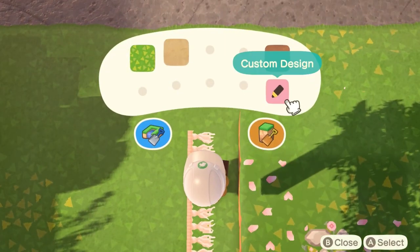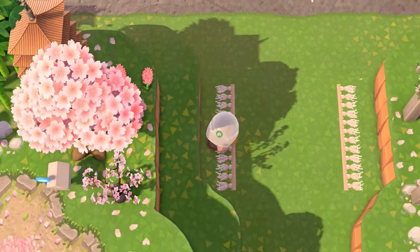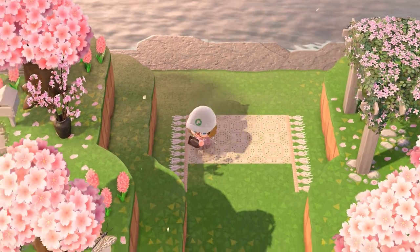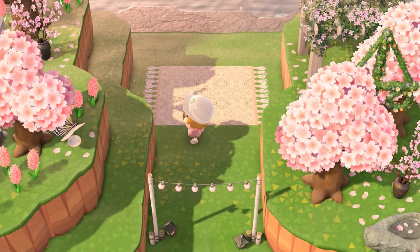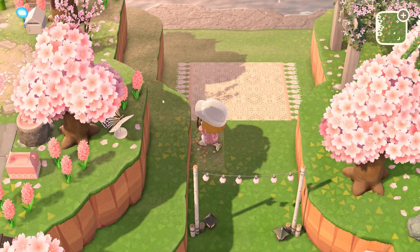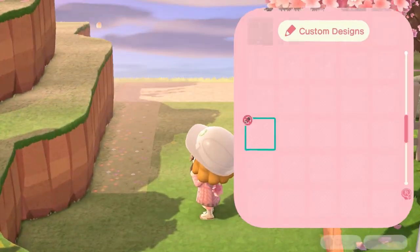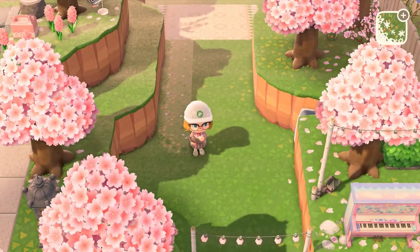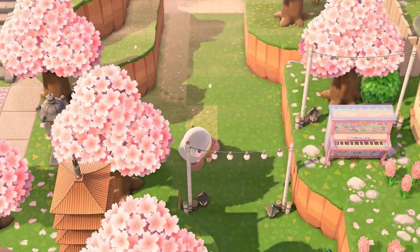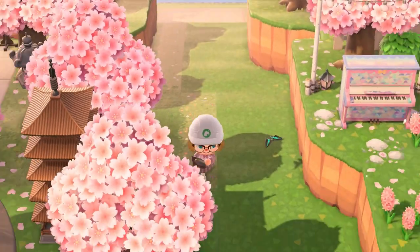I put this big picnic blanket in the back and I really love this custom code — it is so boho and realistic to me. It looks like an actual blanket you would bring for a picnic. Then I got started with the little path that leads you to the actual hidden area. It's not the most hidden area in the world, but I like the idea of this little date spot that is hidden and that you have to go on a little romantic walk to get to.